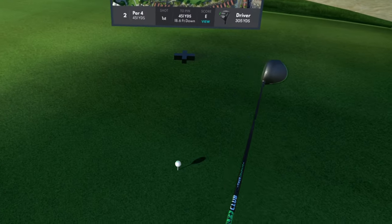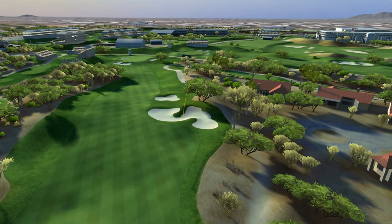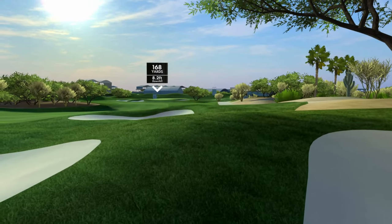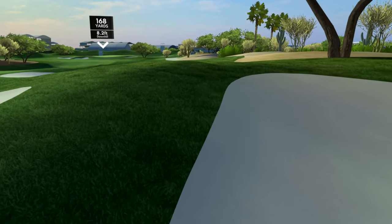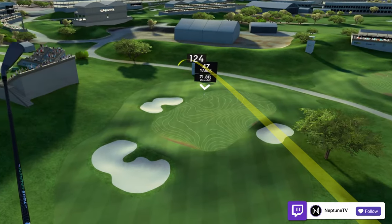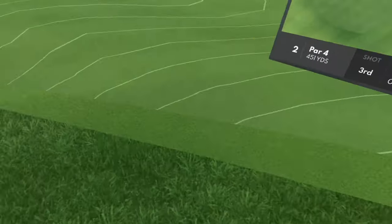Hole number two, par four, 451 yards. Let's hit this down the middle — tight fairway. I think right was the miss, we might go in that bunker. We got 168 out of the sand, going to go 185. Hopefully we can get it out. We turned it over — it might go in the sand bunker over here. Stay short. Yes! That was a good shot. Thank goodness for this little cutout here.